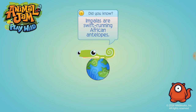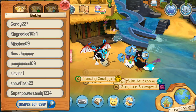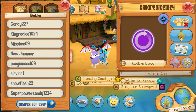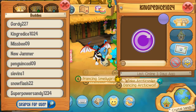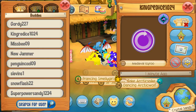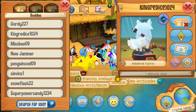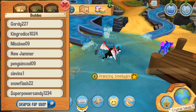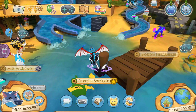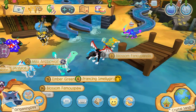I also have one shoutout on Animal Jam to make. My shoutout is to King, and this is his account. His name is KingRedIce1024. I forgot to show you what he looks like, so this is what he looks like — he's Medieval Icy Roo. If you go to him, he will give you like anything you need. He helps you with anything. That is how I got my rocker hair and my rocker tail. So anyways guys, let's get started with the codes.